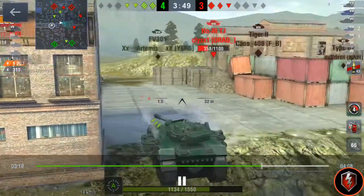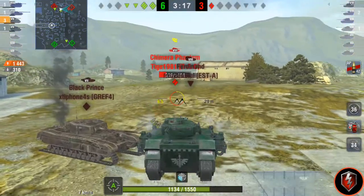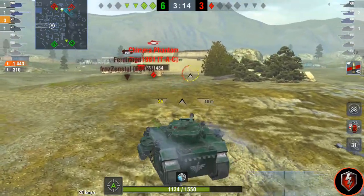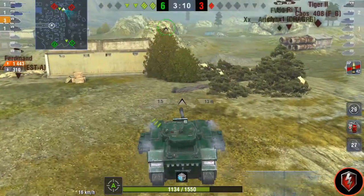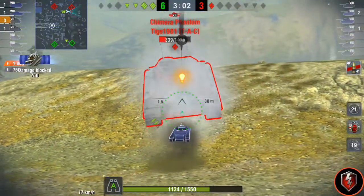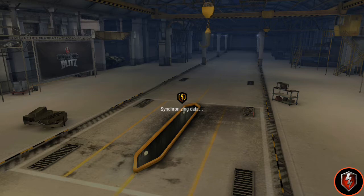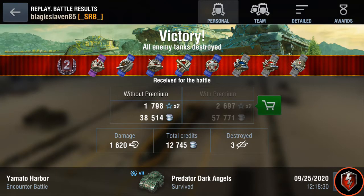Going to the finish — I had maybe a couple more shots. That's pretty much it. About 1600 damage in a tier 7 game — nothing special. And what did I get? Second class! That's easy — three points for me with just 1600 damage.